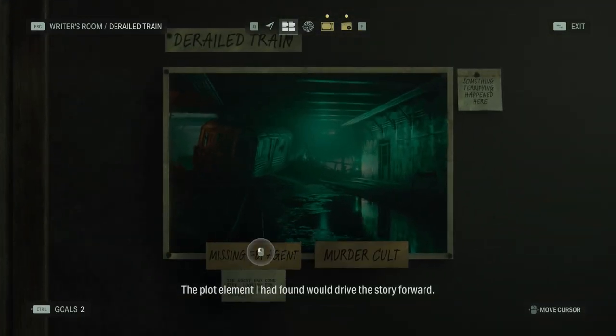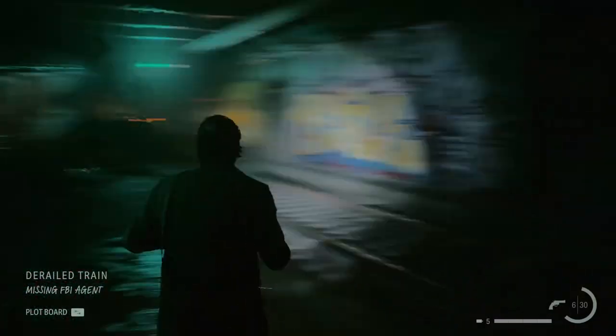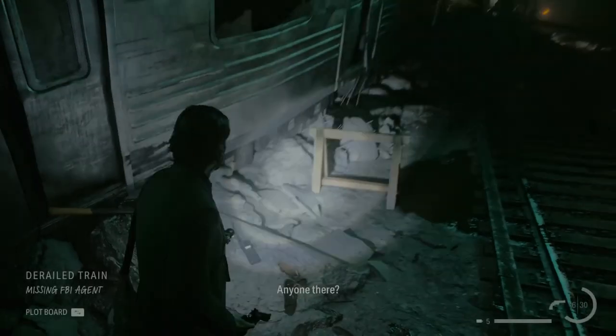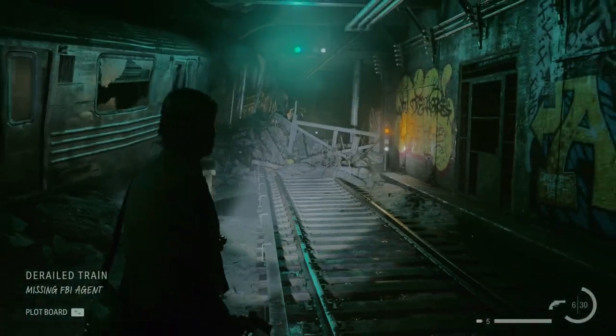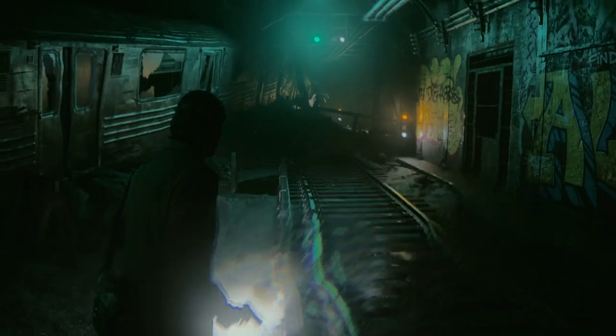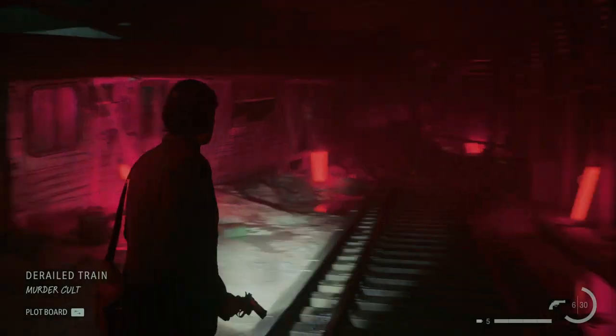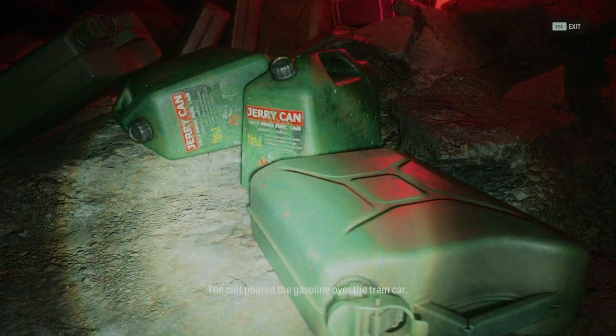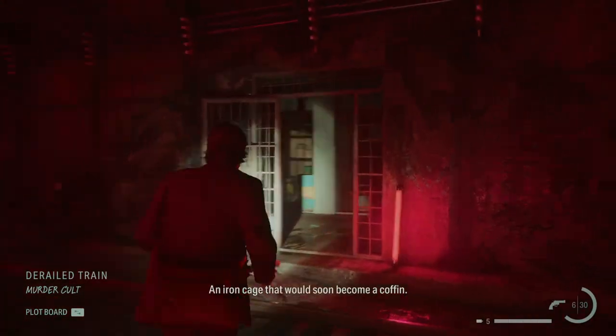Let's try to find the missing FBI agent. The door is still locked, so it's probably this one. Now we have the door. The cult poured the gasoline over the train car — an iron cage.